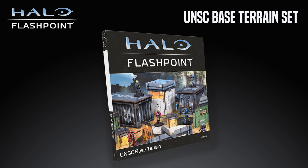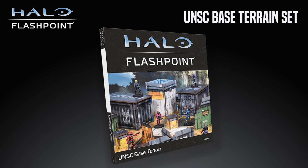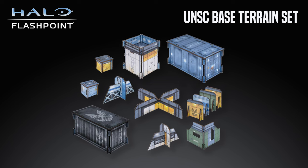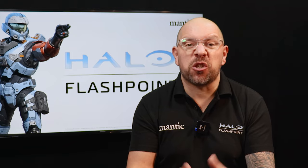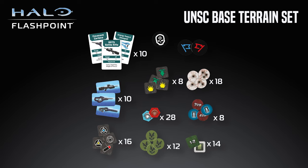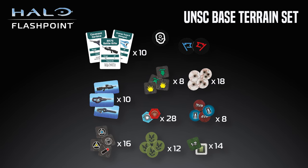Moving on to February — this is the month where you can start to add to your gameplay or your gaming events with three products. First up is the highly requested UNSC terrain set, to help you bring extra terrain to your games. Made of the same pre-coloured and easy assembly material that you get in the Recon and Spartan sets, this pack allows you to add more density of terrain to your games, or it's perfect for tournament and event organizers who need a whole lot more terrain. Each pack also contains 10 weapon pickup cards and a full token set.